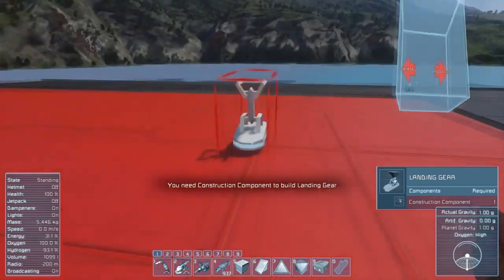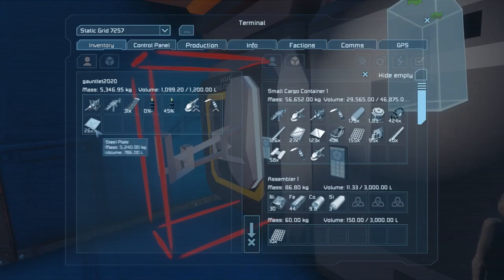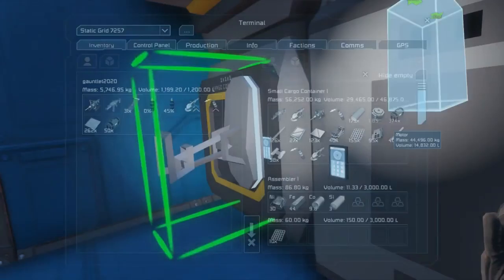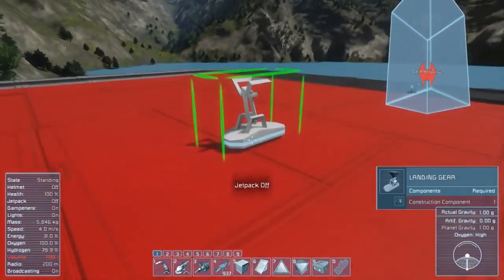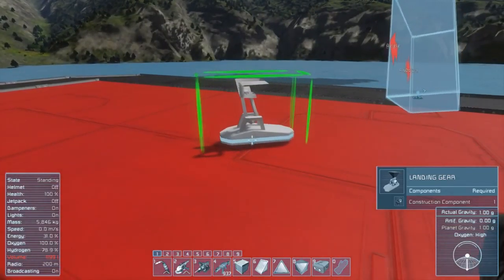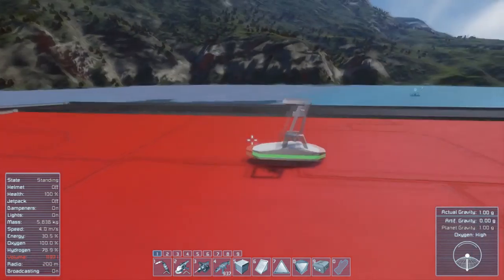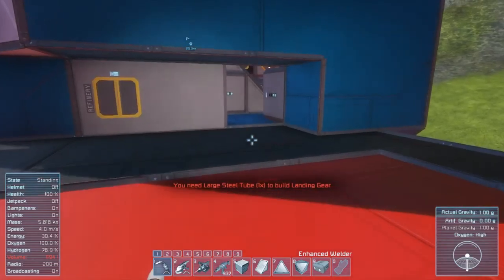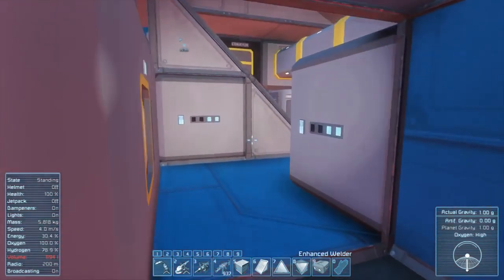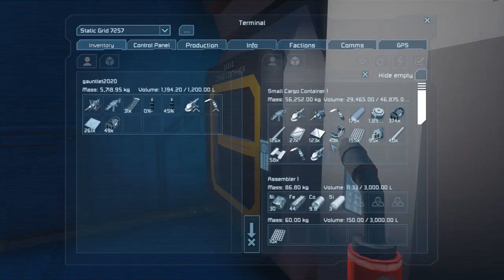I'm going to start a small ship. We need some construction components. I'm going for a very streamlined design — not something super complex. I'll probably only do three drills to start. Even though it's not going to be super efficient, it will be efficient enough for my purposes, since all I'm doing right now is trying to make it more efficient than my hand drill.